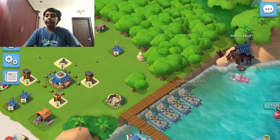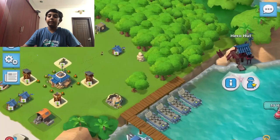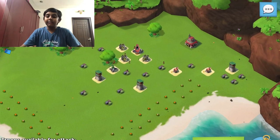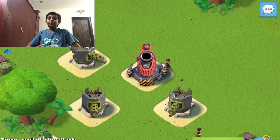For this strategy, I'm going to be using all zookas — level 2 zookas — and the hero I'm going to be using is Sergeant Brick with Battle Orders level 1. Let's scout the base.